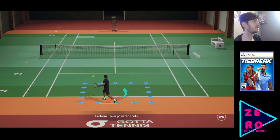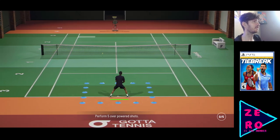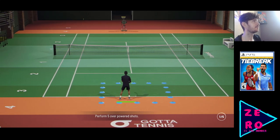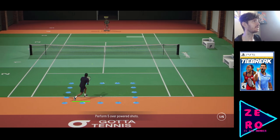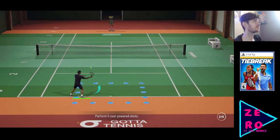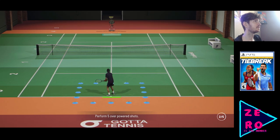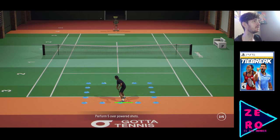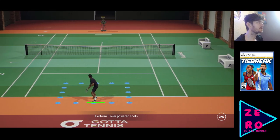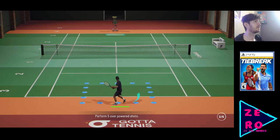Control: continuing to hold a shot button beyond the power meter will make it start to shake, indicating you're overpowering a shot. Do I have to actually hit it into those little circles, into those areas? Like to get it into that small little square — an overpowered shot goes well beyond it. There's no way I'm going to do this one. This is so hard — like your aiming is way off with the overpowered shots. This game has a big learning curve.